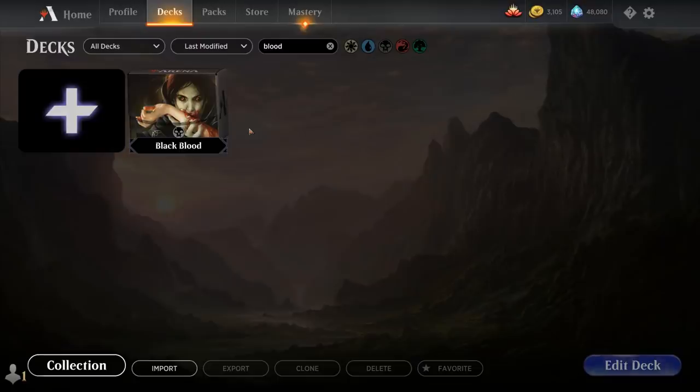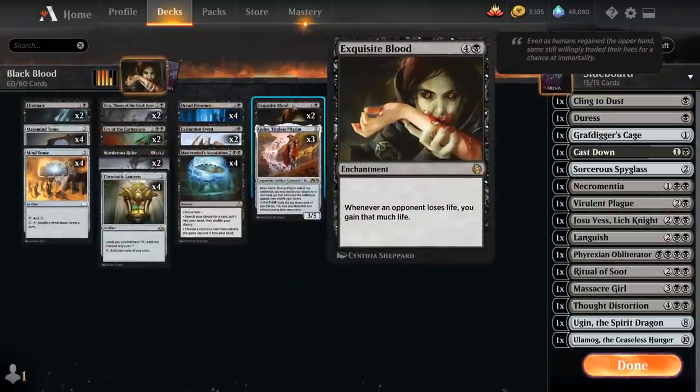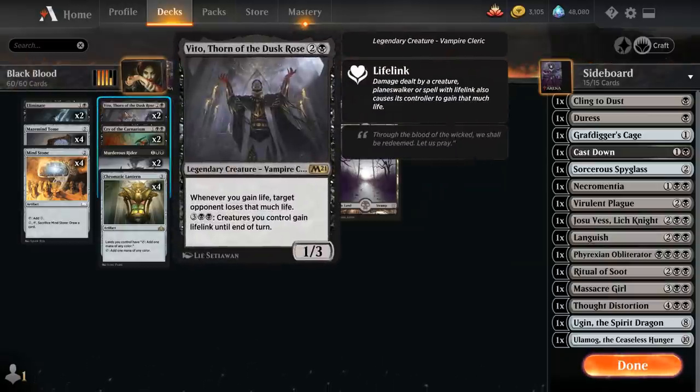Hello and welcome to another Magic Arena gameplay video. Today we're taking a look at another historic deck, and as voted on by my supporters on Patreon, we're taking a look at an Exquisite Blood combo deck. This was added in Jumpstart — a 5-mana enchantment saying whenever an opponent loses life, we gain that much life. And Exquisite Blood forms a 2-card combo with Vito from M21, a 3-mana 1/3 legendary creature saying whenever we gain life, target opponent loses that much life.